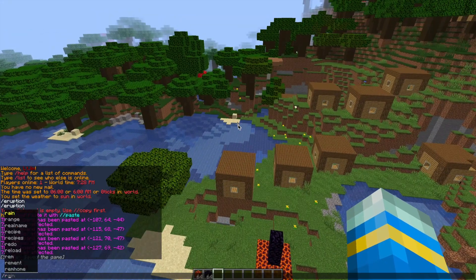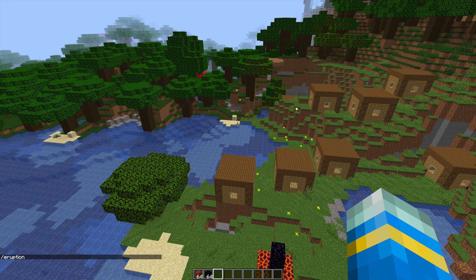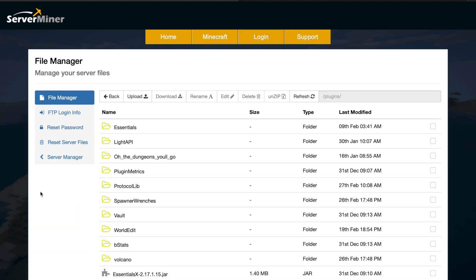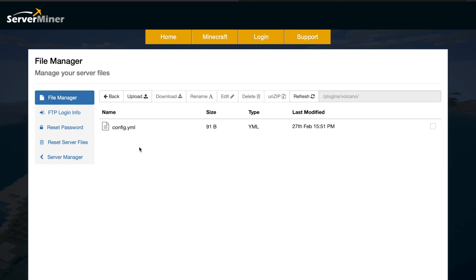That is pretty much everything in game. This is a really new plugin and hopefully it will get more features and cool stuff in the future, but let's go over to the config file and see what we can change. Here we are in the SMPicnic control panel — if we go into the volcano folder we will see a single config.yml.